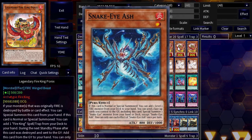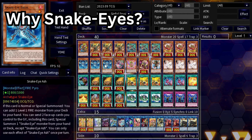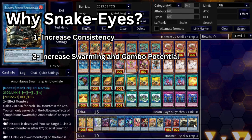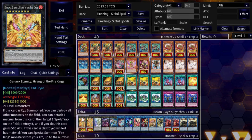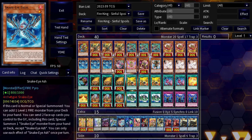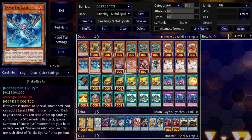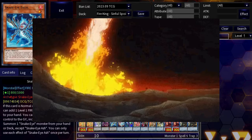Why do we play Snake Eyes and Fire King? There are two reasons. Number one is to increase consistency — Snake Eyes lets you one card combo get your whole entire Fire King engine going. Number two, that same one card combo also happens to swarm the field like crazy. This does seem to be the most competitive version of Fire Kings at the moment, though the deck can be just as fun and consistent if you play Fire Kings pure. However, the boost you get from playing Snake Eyes really brings the power to a whole other level.